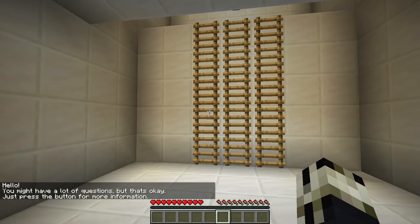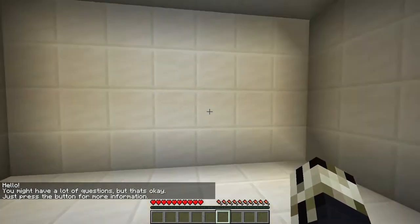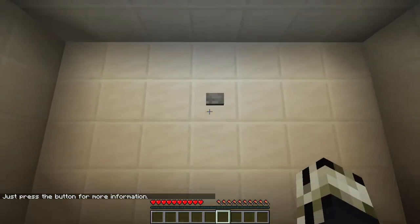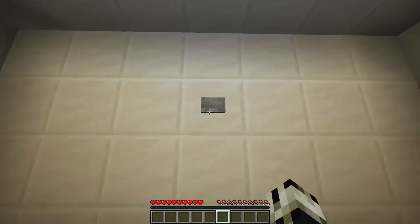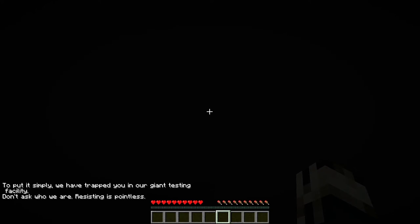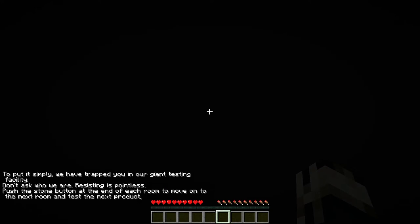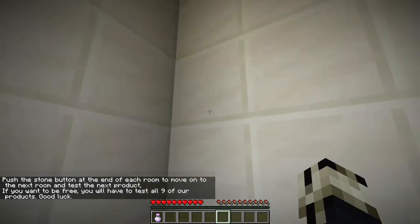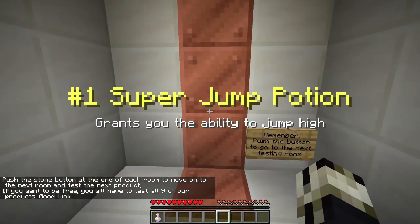Hello! You might have a lot of questions, but that's okay. Press the button for more info. To put it simply, we have trapped you in our giant testing facility. Don't ask who we are. Resisting is pointless. Push the stone button at the end of each room to move on to the next room and test the next product. If you want to be free, you'll have to test all nine of our products. Good luck!